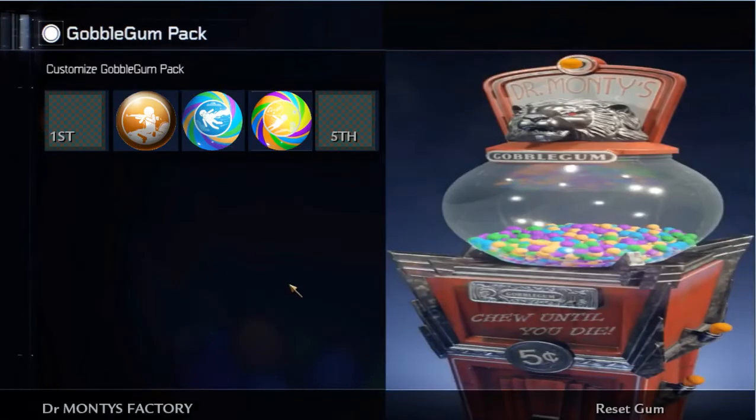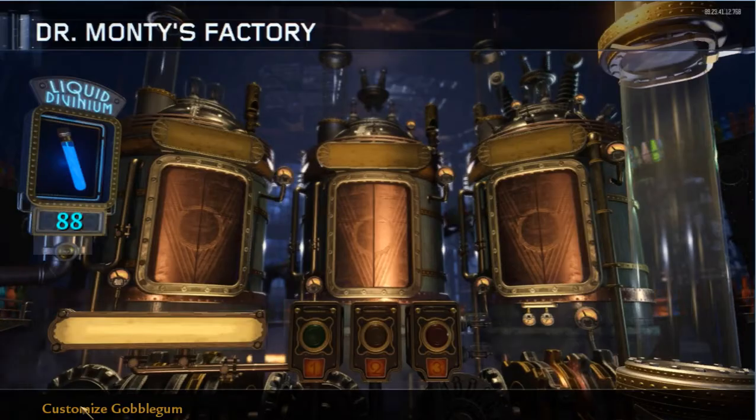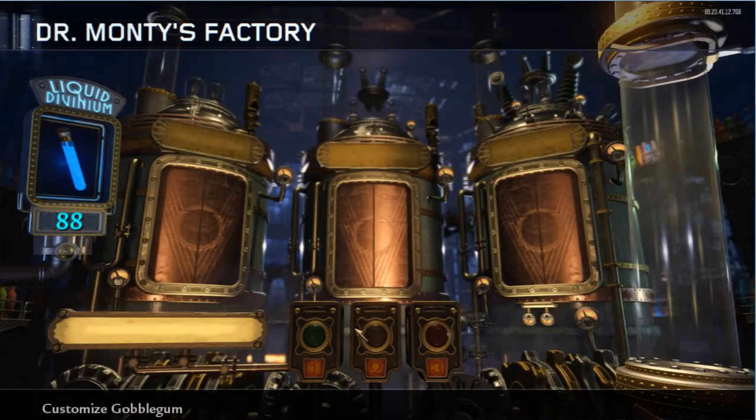Another thing I'm going to do is add something for your pause menu. When you hit pause, it'll show you the gums that you have equipped. I'm not going to have it where you highlight it and it tells you the description of them. But other than that, it's just a bunch of little minor stuff, and some things to add to make it easier for people to add it to their goblin gum machine.